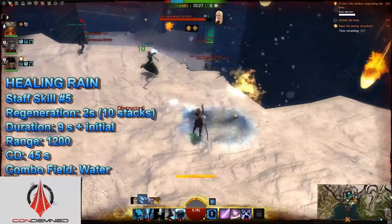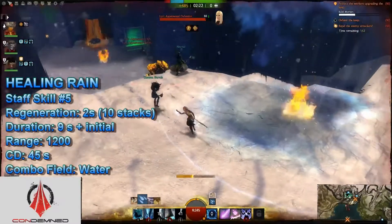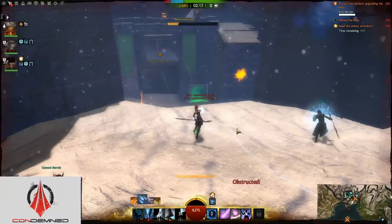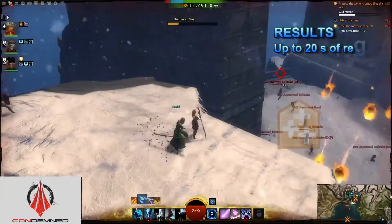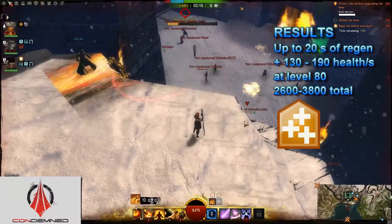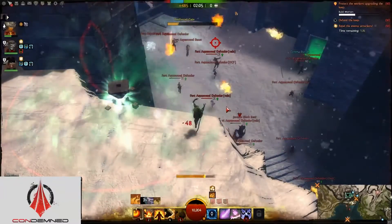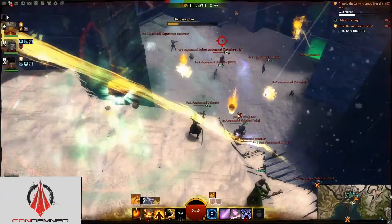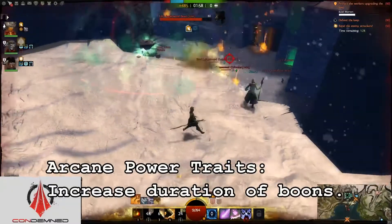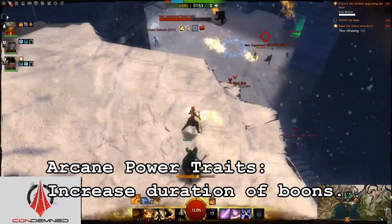For the Elementalist, Healing Rain is a longer duration large area spell that gives regeneration to people in its field. It provides only two seconds of regeneration, which only heals for 130 to about 190 depending on traits and gear. It doesn't sound like much, but the regeneration stacks up to 10 times between the initial cast and the 9 second duration, providing regen of about 2,600 to 3,800 if enemies don't move quickly to remove this boon. If you add some points to your arcane power traits, it can last even longer providing more healing. Certainly nothing to sneeze at.